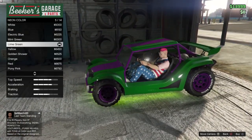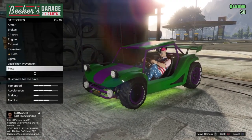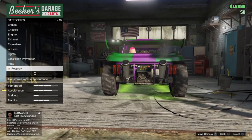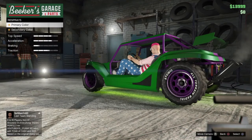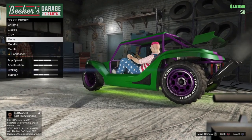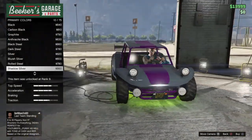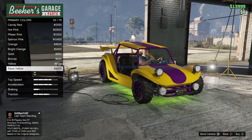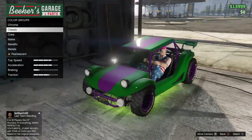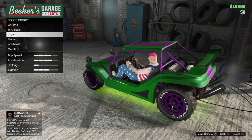My neon layout is front, back, and sides, which cost 30,000 coins. My neon color is lime green — I quite like that. The plate is black, and my primary color is a sea green I think, though I'm not totally sure.